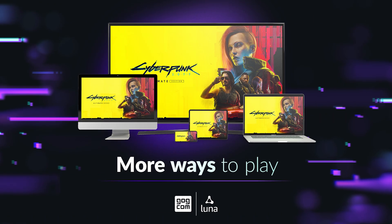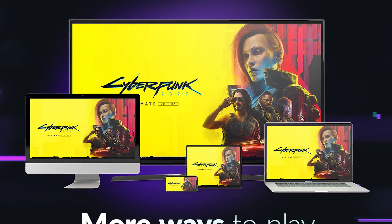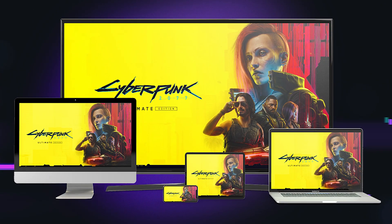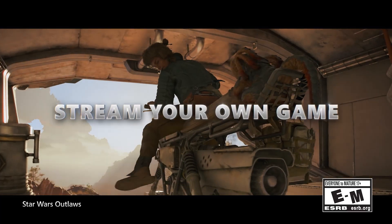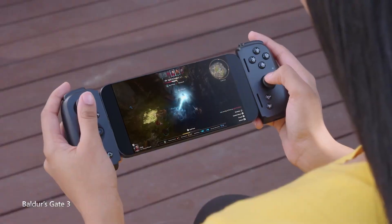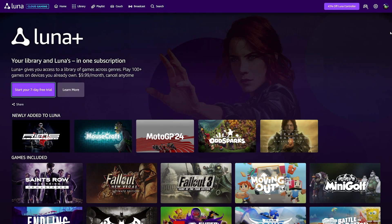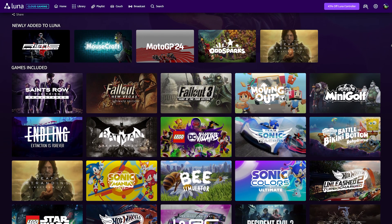Remember, they promised Cyberpunk 2077 from the GOG catalog when they announced the GOG games earlier in the year? So maybe this is what they were waiting for. With Microsoft launching their own play-your-own games in the cloud, this would be a great time to counter Xbox and show they mean business. I would also expect a tier change and price increase for 4K streaming if they're launching it soon, as running this tier is expensive.